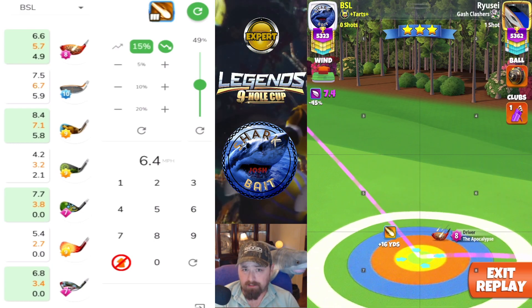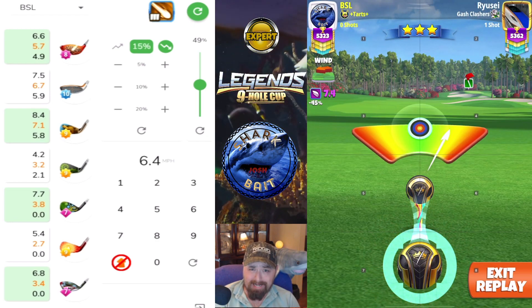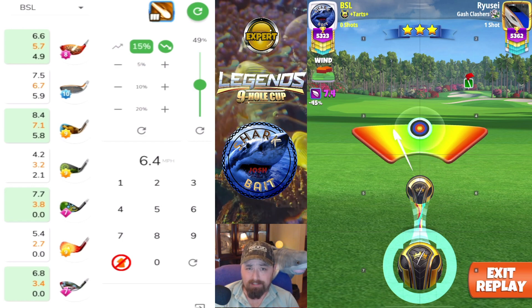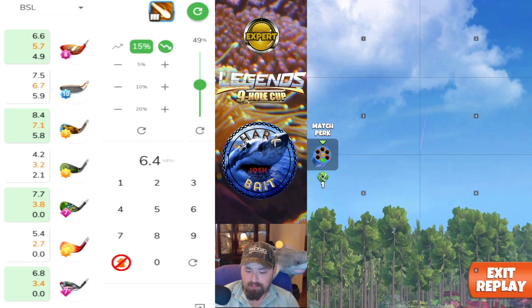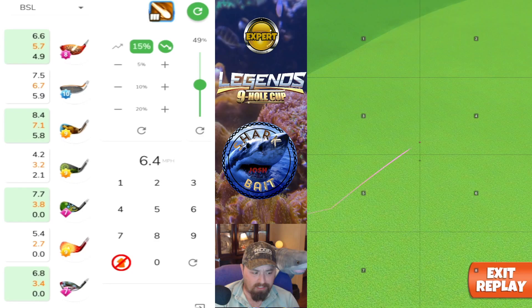What I have is a pin check for this hole. For the approach, we're going to put our bullseye like we're dunking the shot right over the cup. Put the ball guide in the cup — it's going to give us a plus yard, and from that plus yard we'll be able to determine our slider.